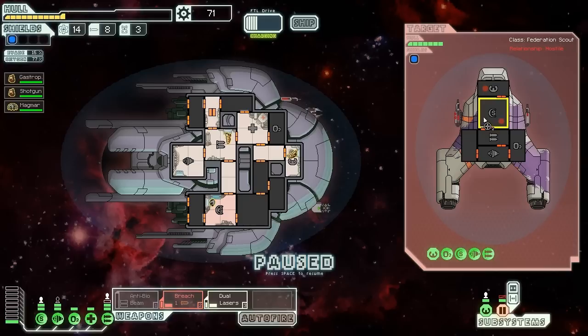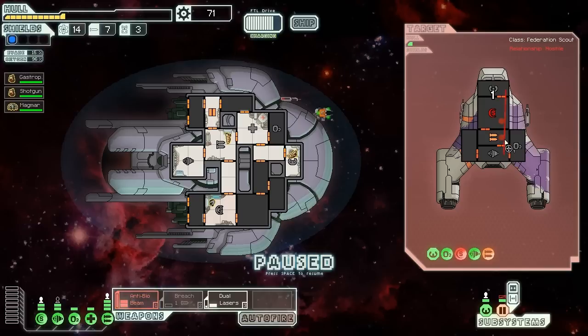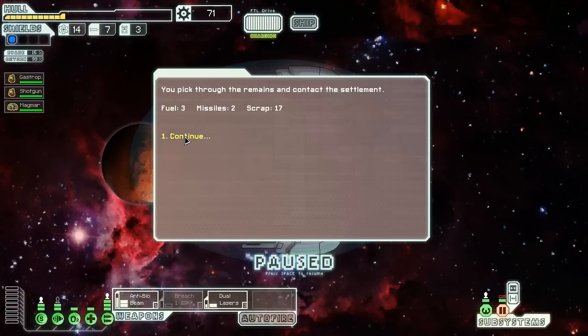Do certain alien races have better skills at aiming weapons? Because I found last time I had the slug guy in control — same thing happened, I was missing all the time. It doesn't look like they're trying to escape because they're both sitting there trying to repair their weapon system. We could try and use the Anti-Bio Beam. Actually, I'm going to kill this guy — screw it. As much fun as it is to kill the enemy crew, blowing them up is old school.